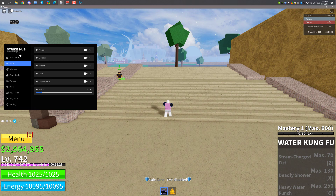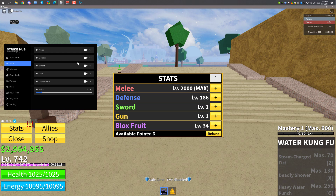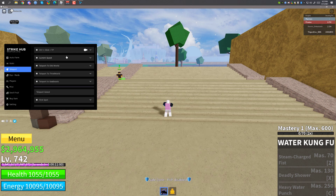Going to stats: if you're auto farming and you want to level up your stats automatically, you can enable one of these and it will automatically level up that stat for you. For example, if I enable defense and I have six points, it will automatically use those points to level up defense — and every time I get a new point, it will automatically apply.